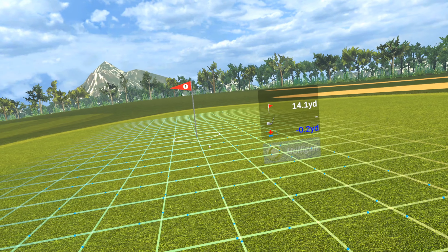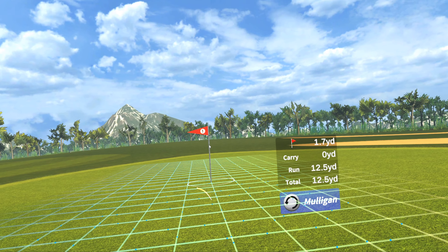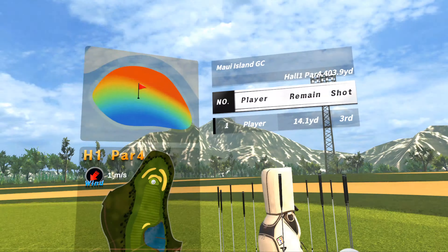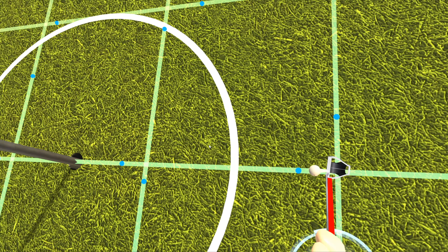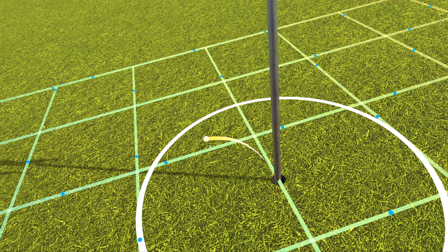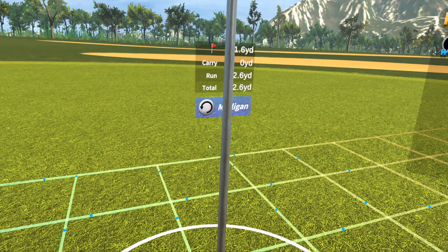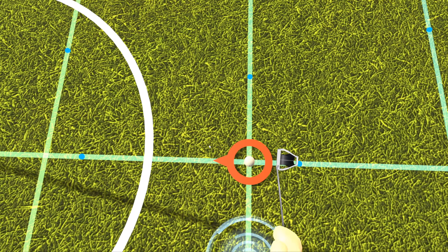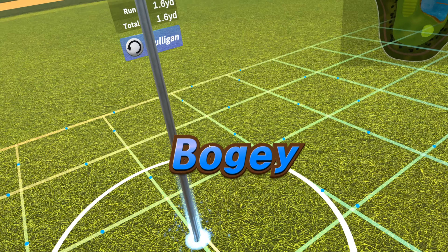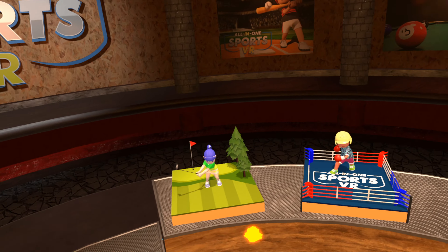So that's going to wrap up the review of All-in-One Sports VR. Overall this game is pretty fun. It has some awesome game mechanics and a bunch of different sports to try out, and for the money I think it's definitely worth it. We've needed a game like this that has all these different sports in one go. What I'd like to see is an Oculus Quest version you can download directly from the headset without needing Virtual Desktop. For now we have the Steam version, so you have to use Virtual Desktop or the Link cable. There is a 30% discount if you get it right away, so go ahead and check it out, download it, and start playing some sports. If you like this video, hit the like button, subscribe, and thanks for watching.